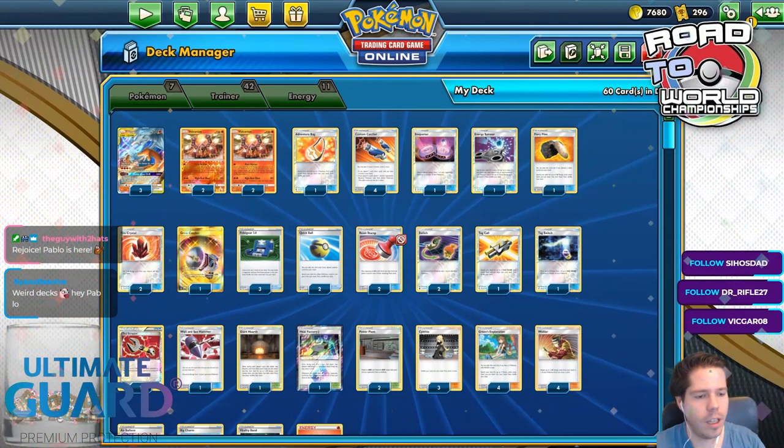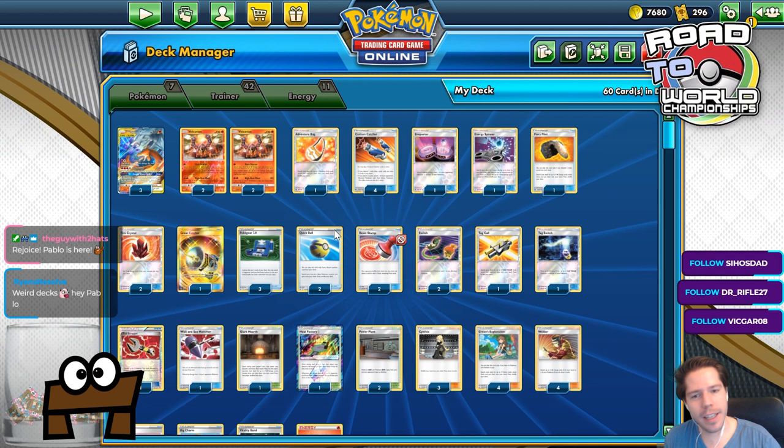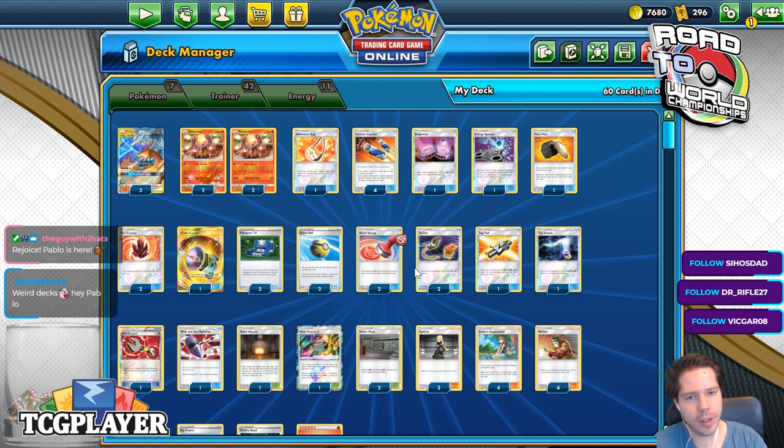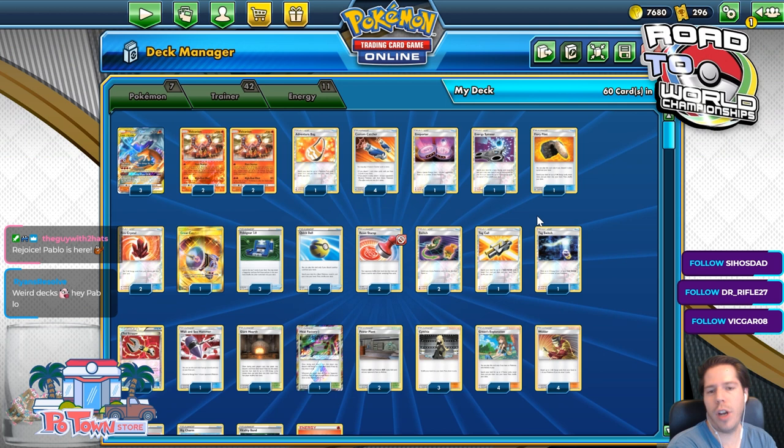Alright, so I am back. Let's play with Green's Regi. In my mind, this deck makes sense that it would be good right now. This is the top 128 list from the 4th Limitless Qualifier. I'm not super sold on some of these cards, and I feel like Omastar is needed in order to try and beat Baby Blacephalon — I feel like that's the only way you would beat them.